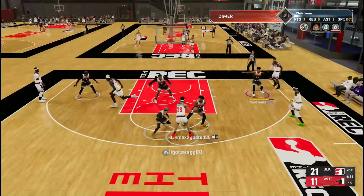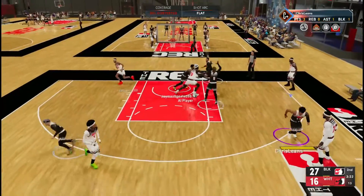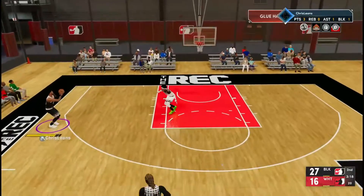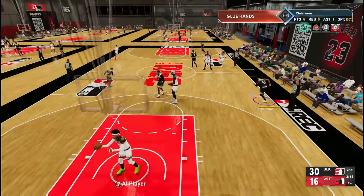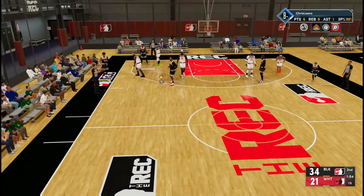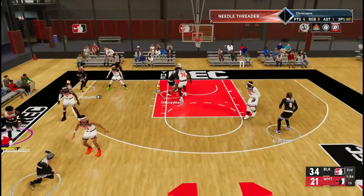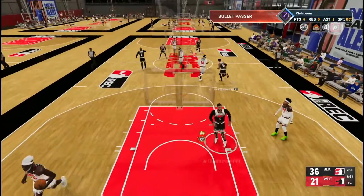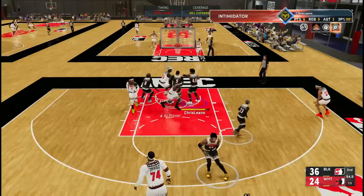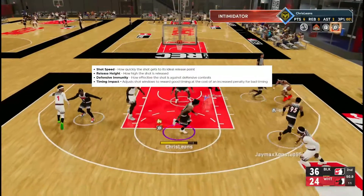This year they wanted a more authentic shooting model that captures the essence of great NBA shooters' capability. The first major change is the addition of shooting attributes. Since the inception of signature jump shots in 2K, basketball animations have been more or less aesthetic but functionally all the same. This year, each signature jump shot has unique shooting stats that help determine its effectiveness.